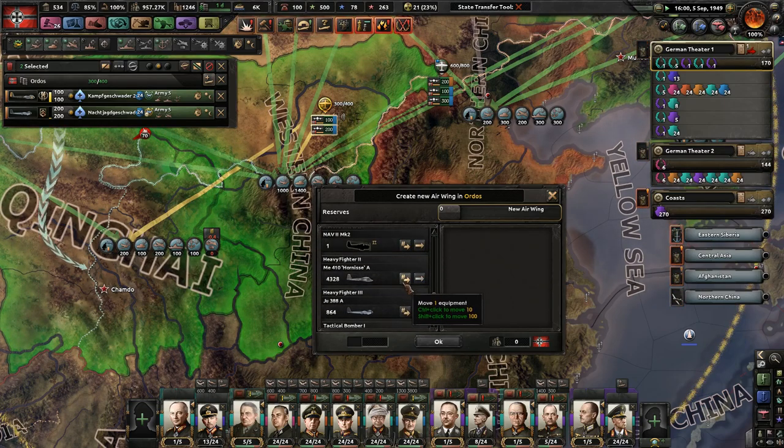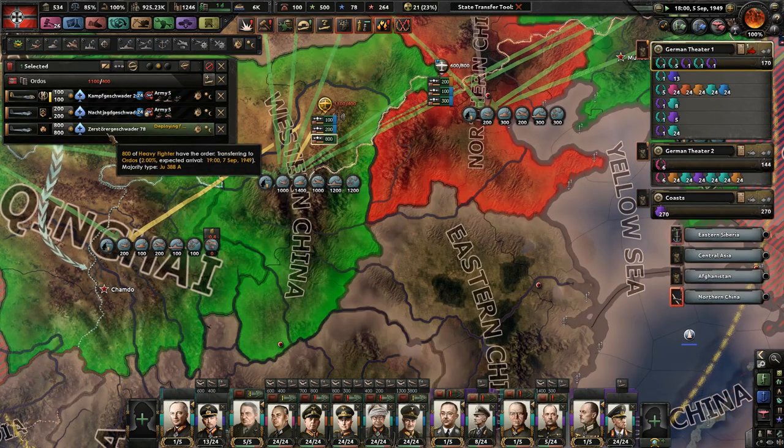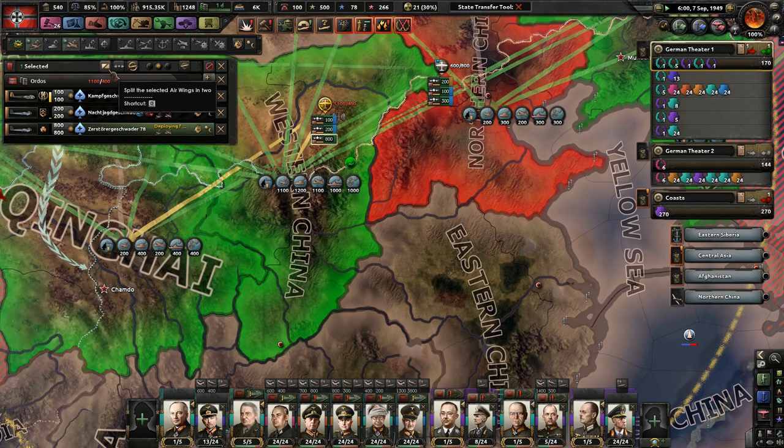Heavy fighters are probably what we want. Put 800 fighters when we only have space for 100 — great idea. We've got a lot of political power: 2.92 a day. Interesting. They're deploying and they're ready.